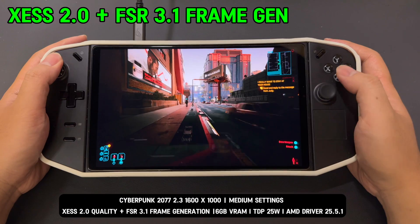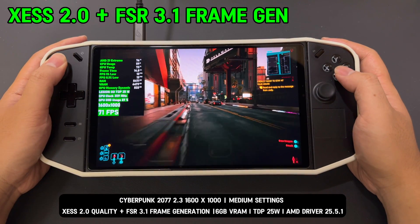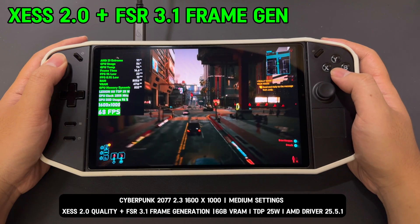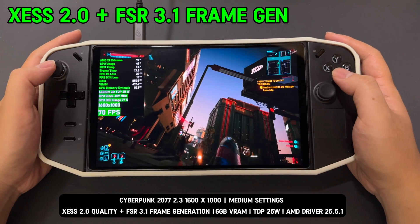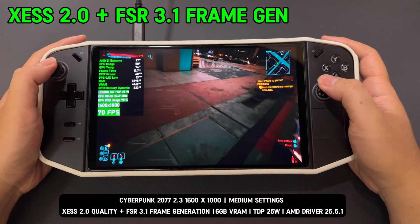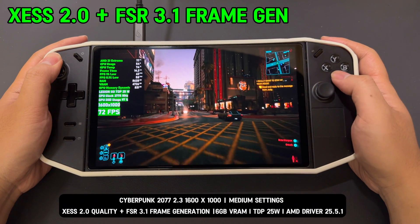In my opinion, XSS 2.0 set to quality mode delivers noticeably better image upscaling quality compared to FSR 3.0. While both technologies aim to improve performance without sacrificing visual fidelity, XSS 2.0 seems to strike a better balance in preserving image clarity during upscaling.